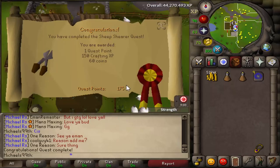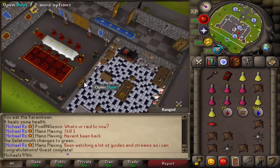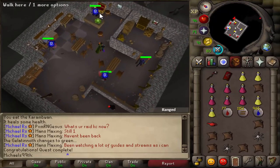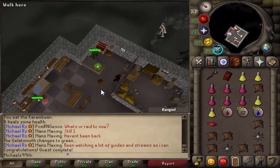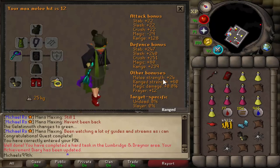Just got to 175 quest points, so I can go do the last part of RFD now for the Barrows Gloves. Just finishing the RFD boss fight right here — got the 20k XP lamp and full access to the Culinaromancer's chest, which means I can get Barrows Gloves now. The gear I used was something like this with a trident. Bought two pairs of B-gloves — B-gloves unlocked!